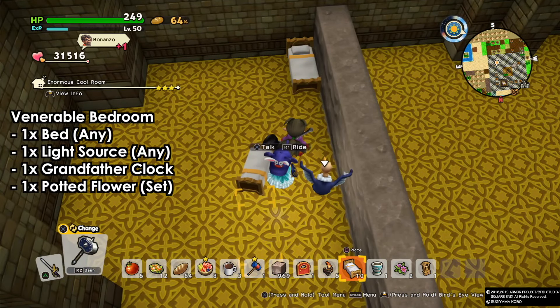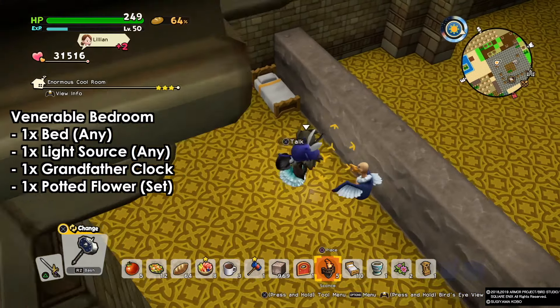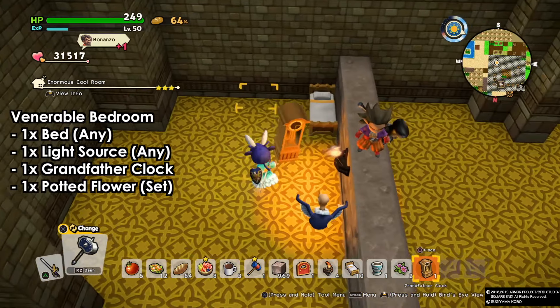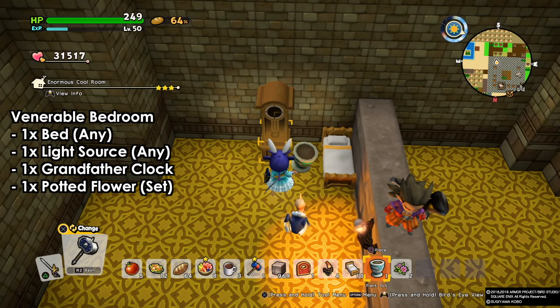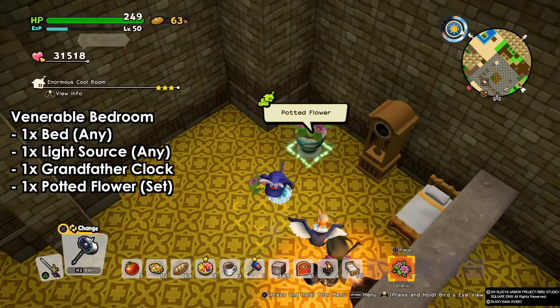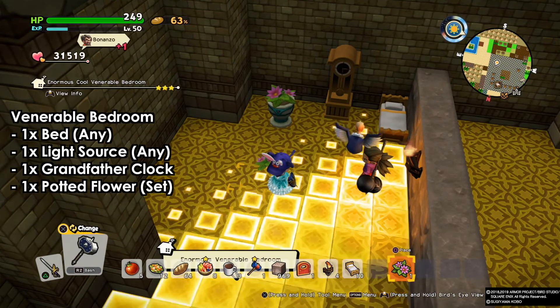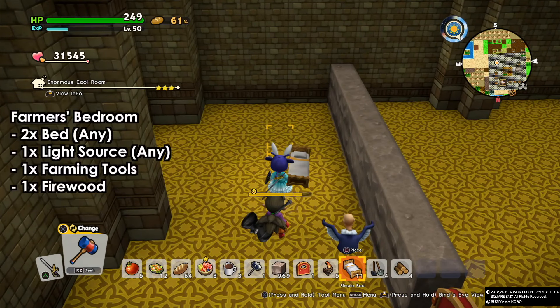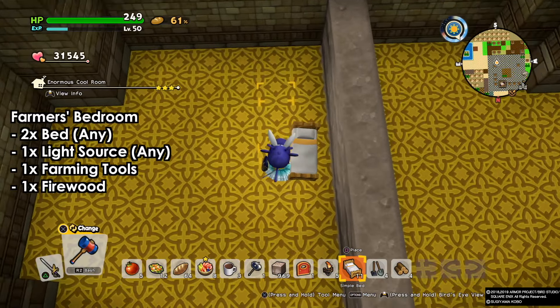Now we have the vulnerable bedroom. This is a room for someone very old — it has one bed, a grandfather clock, a potted flower, and a light source. For the flowers, you can find them anywhere, just pick one and bring it. You can grab it with gloves or use the ulti mallet to bring the flower in.